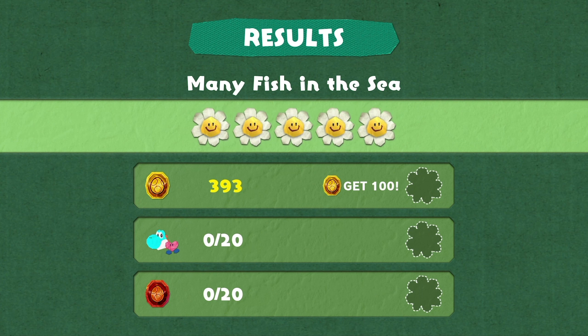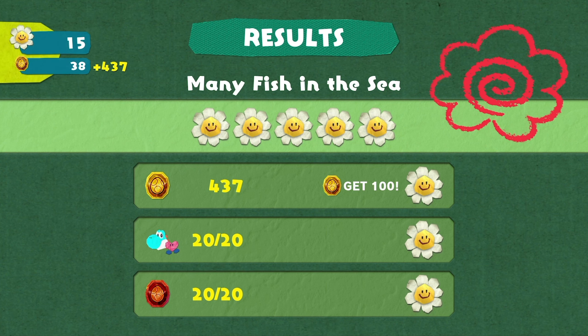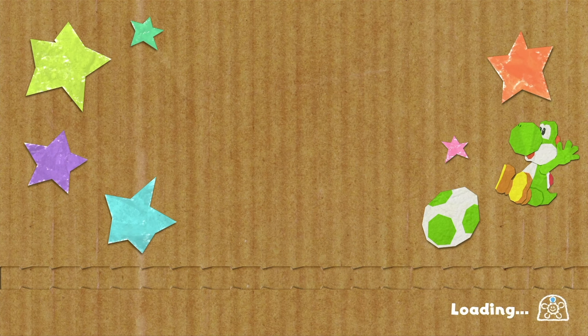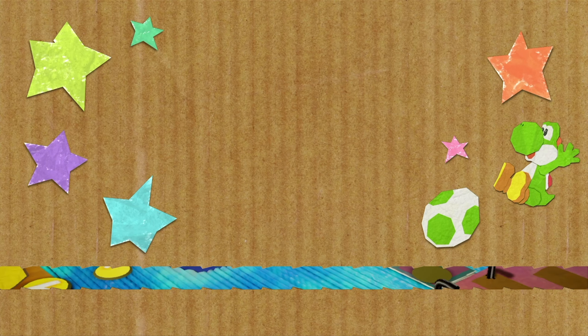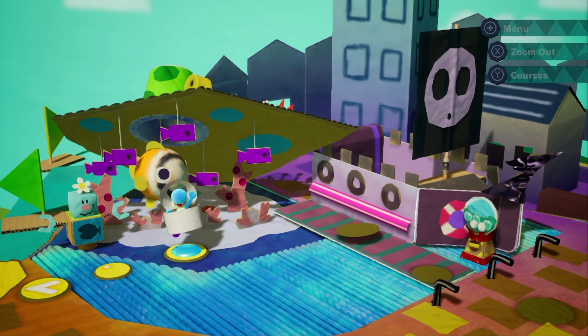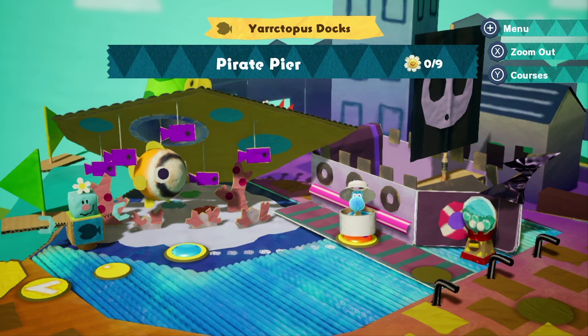We got all five flowers, finished with 20 health, and got all the red coins - we aced that level on our first try! What's nice about these levels is there's no timer, so we can take our time, have fun, explore everything, and see how many things we can find.